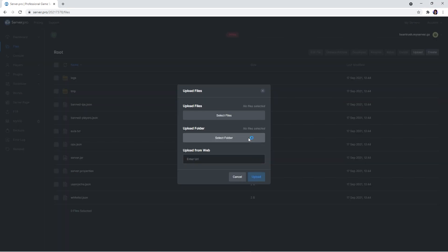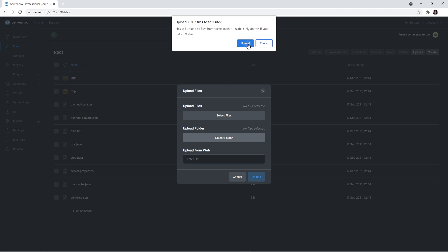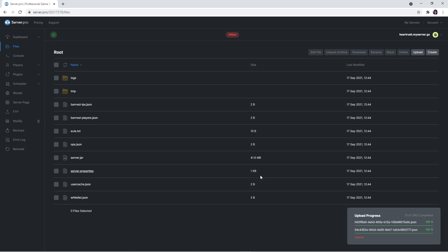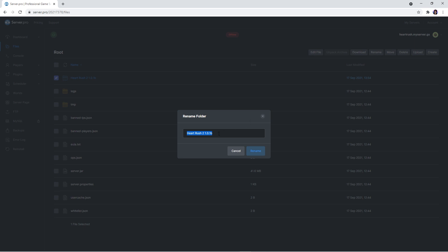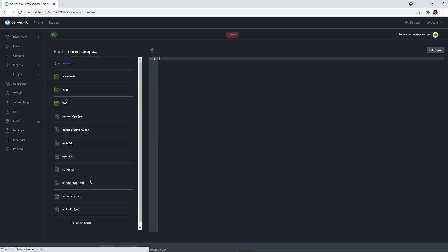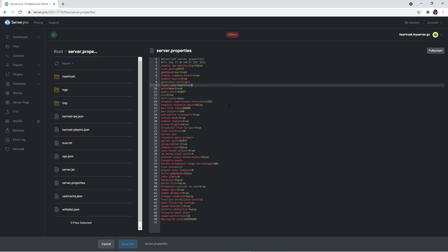Then click the upload button in the top right. When this window appears, select folder and navigate to the area you saved the world folder previously. Clicking upload, you'll be prompted with a popup — click upload and upload again. It'll take a couple seconds for the files to upload. When it's done, select the folder and rename it to something simpler, such as heart rush. It is important to note that spaces and special characters are not allowed. For the next step, copy the name you just renamed the world to, proceed onto the server.properties file, look for level name on line 9, and after the equals, paste it. Now you've officially uploaded the world onto your server.